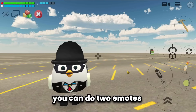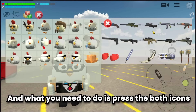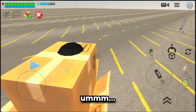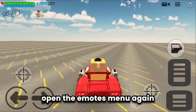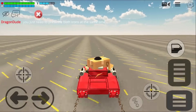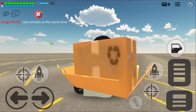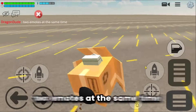Trick number four: in Chicken Gun you can do two emotes at the same time. First open the emotes menu, then open the weapons menu, and press both icons simultaneously. Get into any vehicle, open the emotes menu again, and select the second emote you want to use. And that's how you use two emotes at the same time.